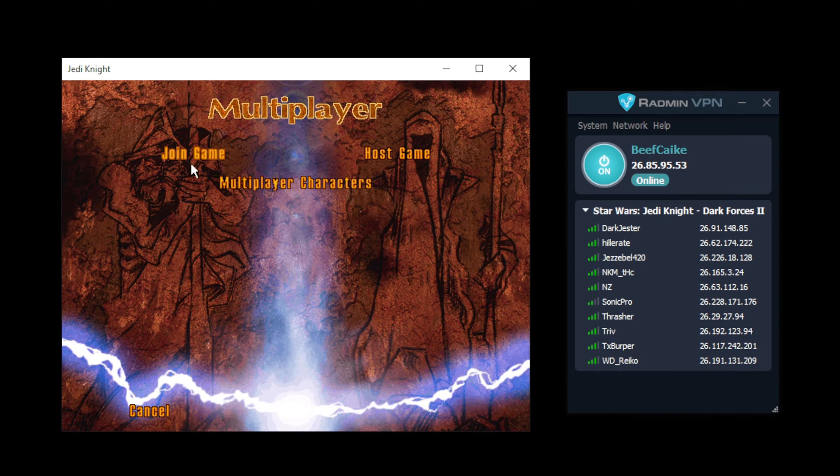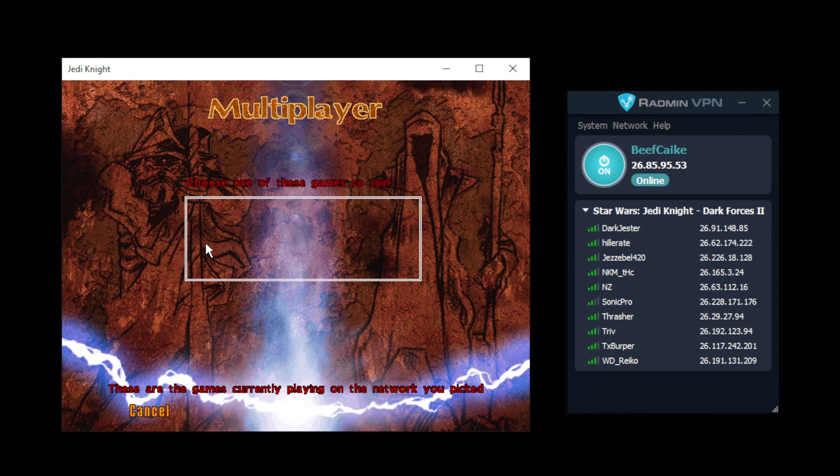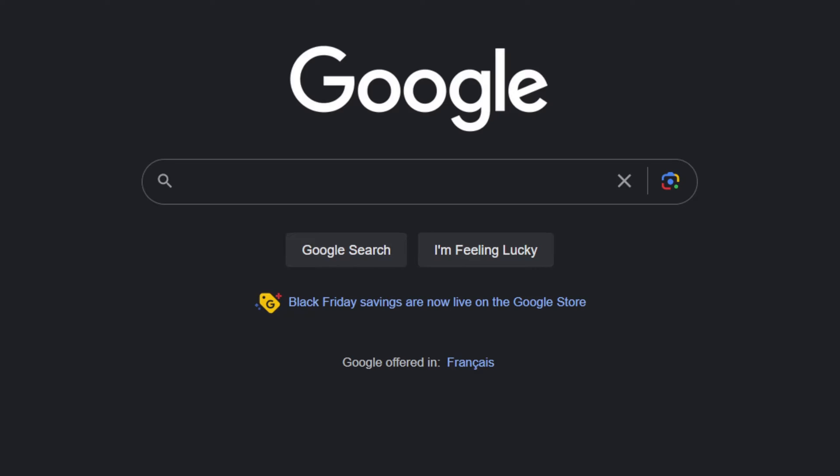This means if we start Dark Forces 2 and then host a game, other people looking to join that game can easily find it within the game's game list. No more IP addresses are required. However, this is where the IPX wrapper comes into play. This is a simple patch that allows Dark Forces 2 to use the IPX protocol rather than the classic TCP/IP protocol, which makes online play possible.